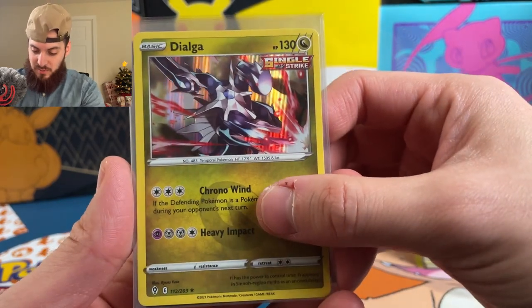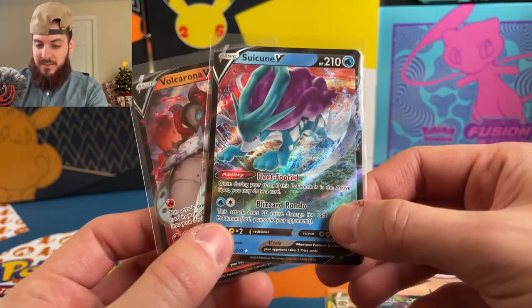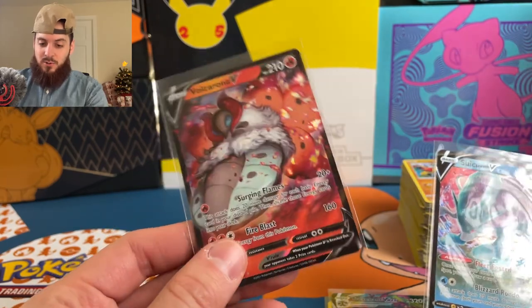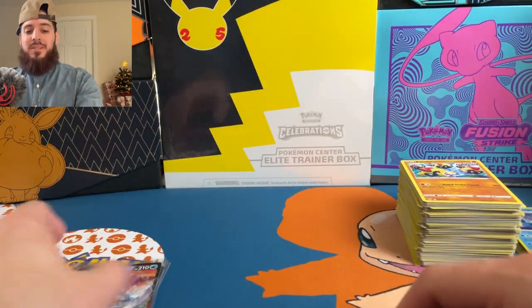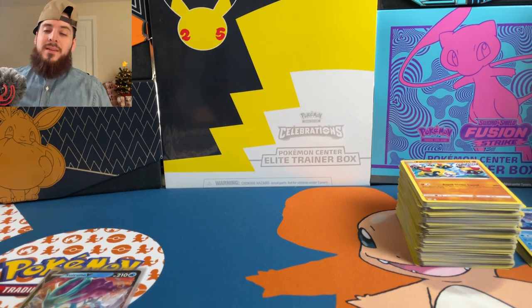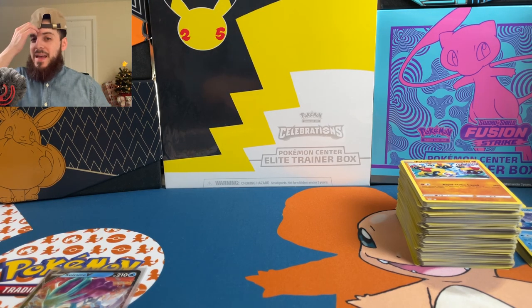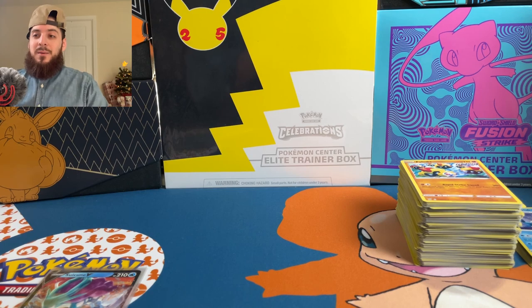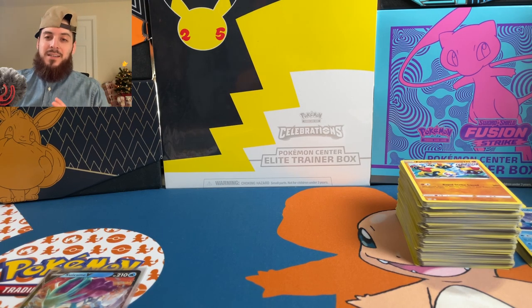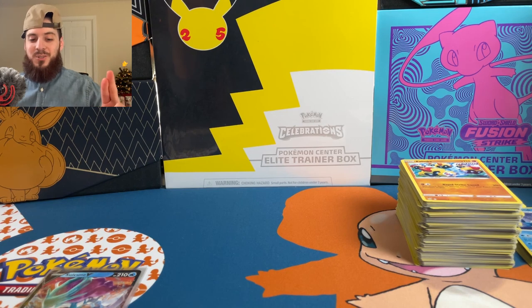Let's go over all the cards pulled really quick up close — we did pull the Dialga, Trevenant VMAX, the Suicune V — probably my favorite pull — and a Volcarona V. I'm pretty sure I don't have that Suicune so I'm a little bit happy about that. Thank you guys for the support, like, subscribe, comment below — give me your luck for the next video because we're on a cold streak right now. Christmas is coming up, let me know if you guys get anything Pokemon TCG related, and to my lucky winners, please send me photos of whatever you get in those packs. Hopefully one of them is a Charizard — we can only hope. See you on the next one!